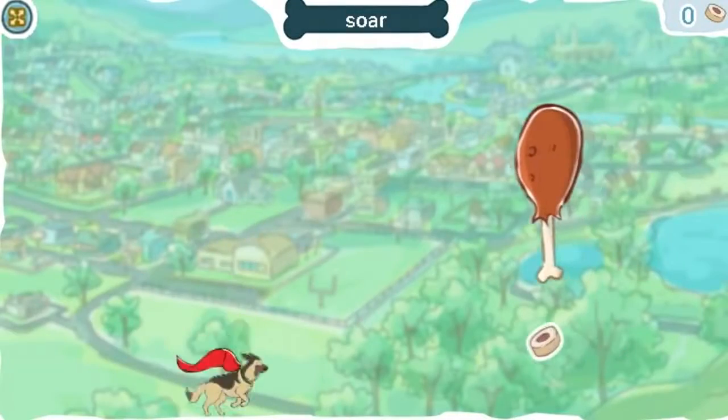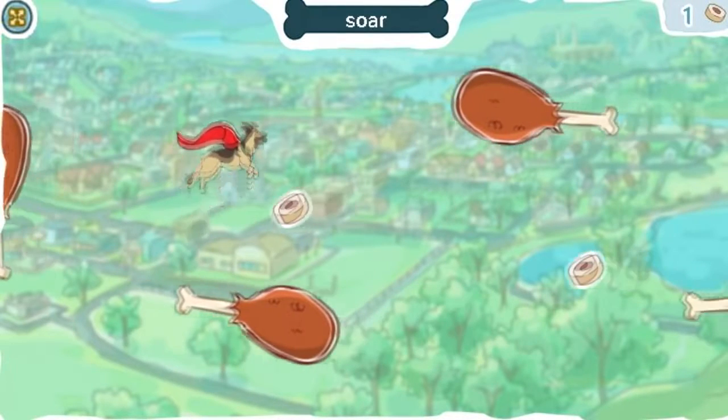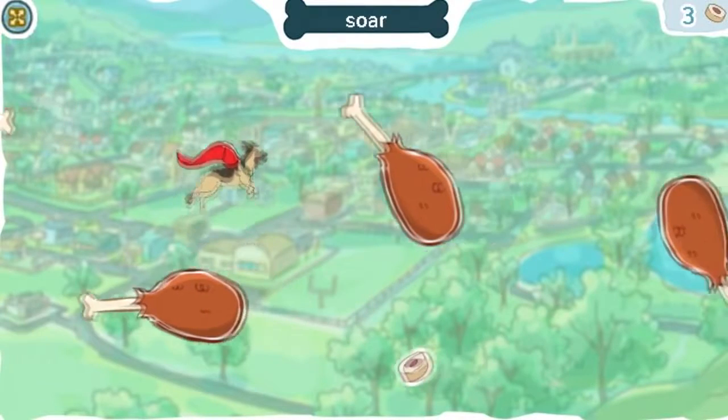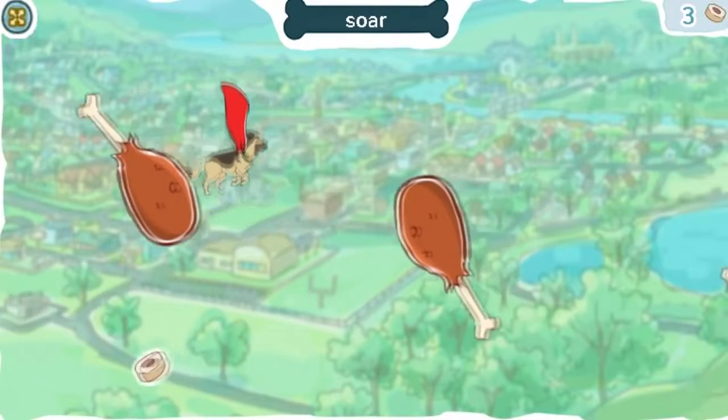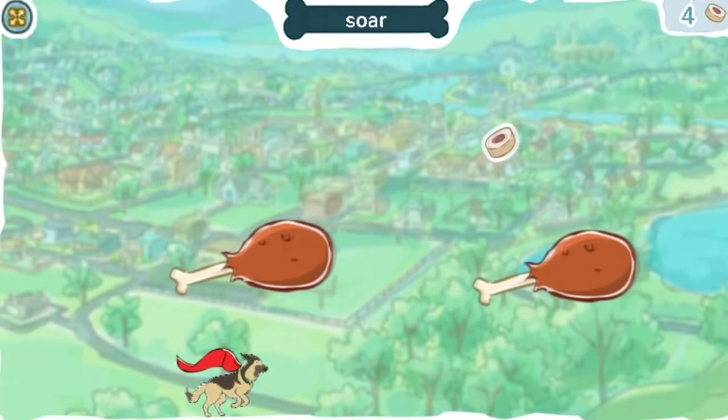Click anywhere to make Rinty soar. The longer you click, the longer Rinty will soar. When you soar, you go up and fly high in the air, almost like you're sailing in the sky. Help Rinty collect all the dog treats.